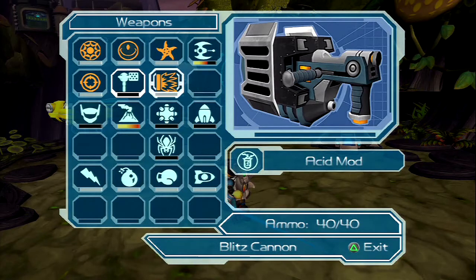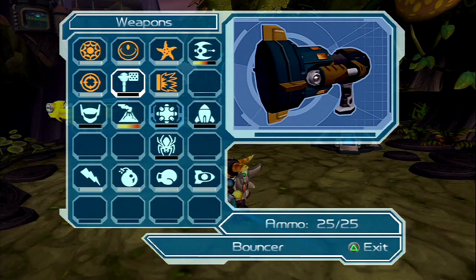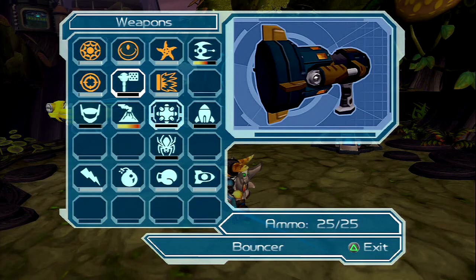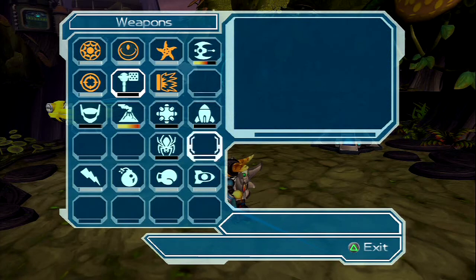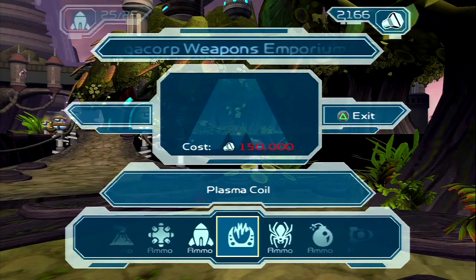The shotgun - or the blitz gun - got upgraded to the blitz cannon and it also has acid mod now, so hell yeah about that. I've been trying to upgrade the lava gun, it's just about there. Once it's upgraded I'll switch to the bouncer and all that good stuff. I did try out these guns, they are fantastic. All these new weapons are just so good.